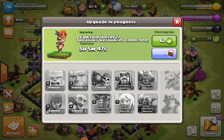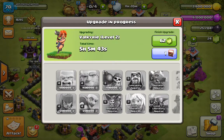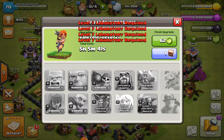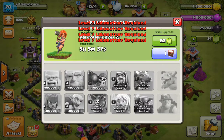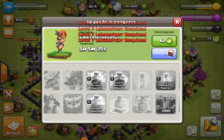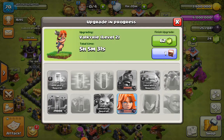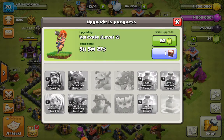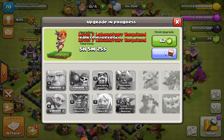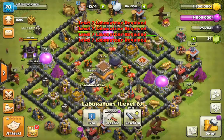I know the lab is max but we'll work on it on the way. I have max everything that I want to use at Town Hall 9 — I have my dragons, my balloons, my thingamajigs.